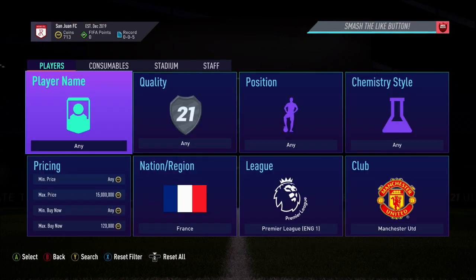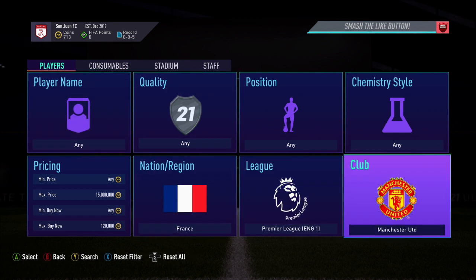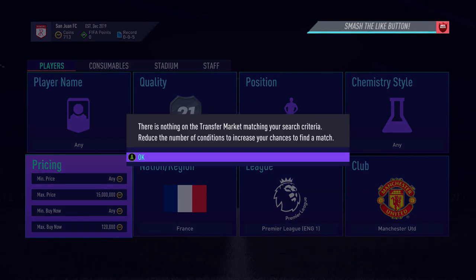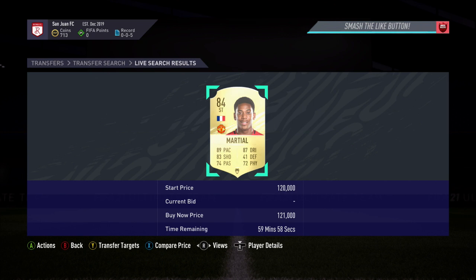So just waiting for Lucas to sell. While I'm waiting, I'm going to show you another snipe that requires a lot of luck. For this video I'm not going to jump on this one, but for the search set France for the nation and Manchester United for the club, then find the cheapest card. The cheapest one is going to be 121k — that's Marshall — but with this filter Pogba can also pop up. If you manage to snipe a Pogba, you're going to make at least 60k off him.